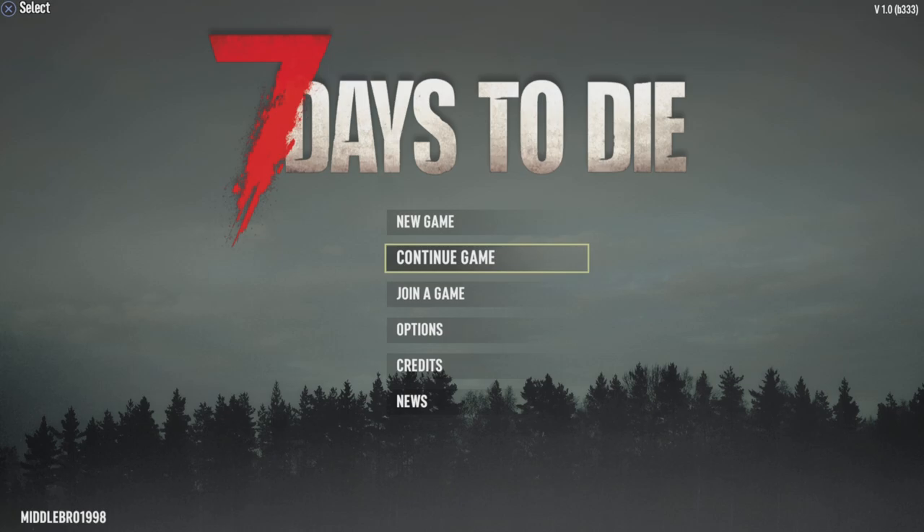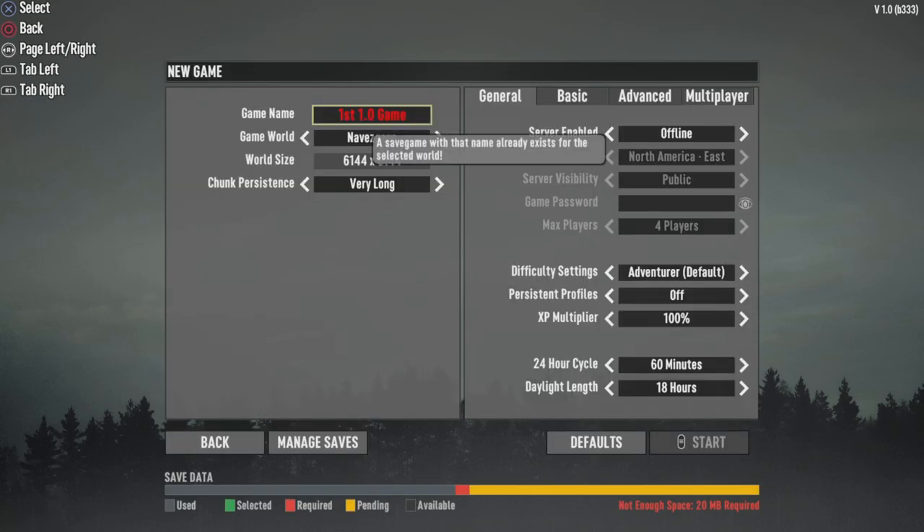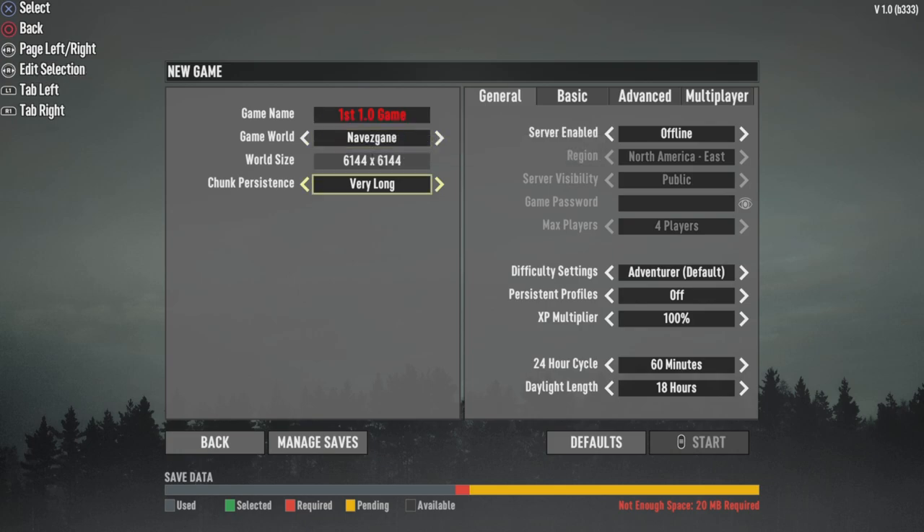So we're going to go into it really quick. We'll just hit new game, and you can see how this save works, how the saving system works. You'll see the save data at the bottom — gray means used, green for selected when you're selecting game saves and continue, and then a little sliver of red, which is called required, like when you don't have any save game space.